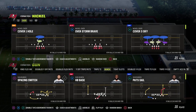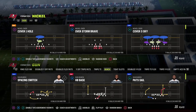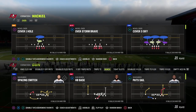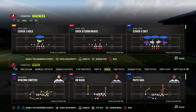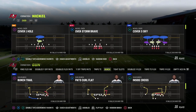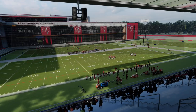In this video I'm going to show you a little tip with Nickel Over on how to improve alignment for this formation, specifically if you're going to commit to the heavy man pressure blitz meta. We're first going to come out in the Overstorm Brave, which is kind of the foundation blitz that makes this formation really powerful.